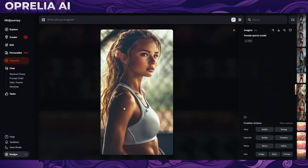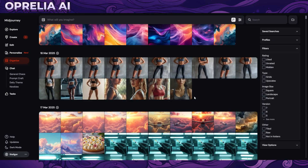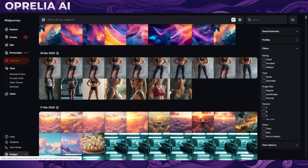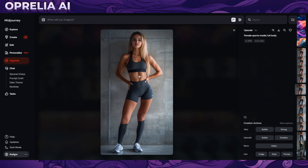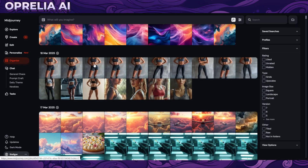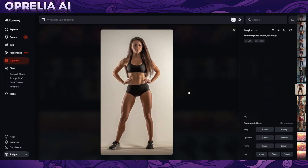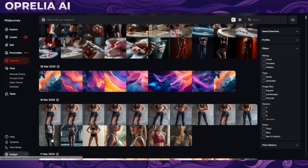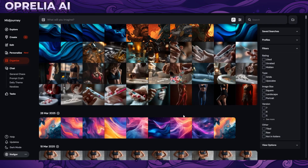I also had a prompt for a female sports model. These weren't really bad in v6, but some didn't look realistic — a bit of an uncanny valley effect. The full body shots turned out really weird, with strange figure configurations of the arms.